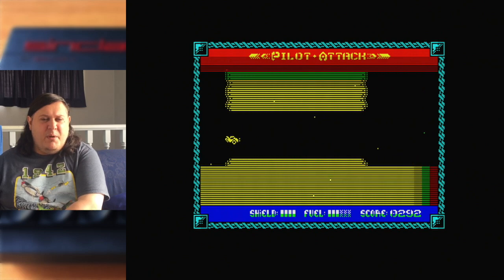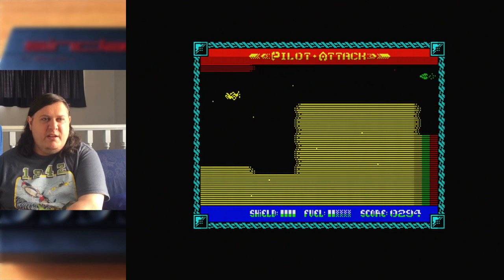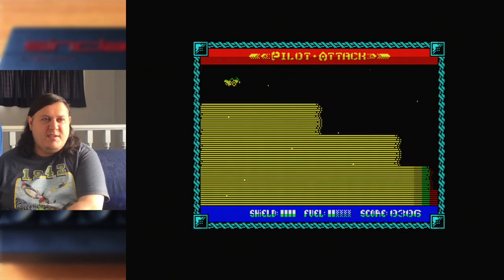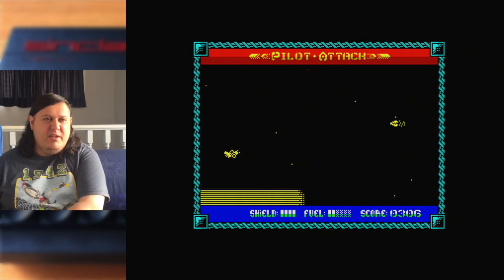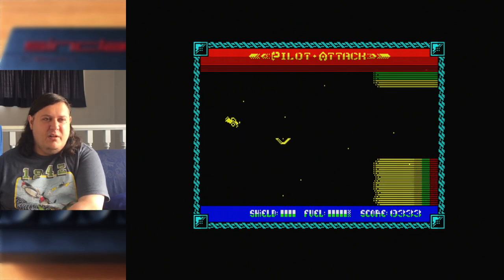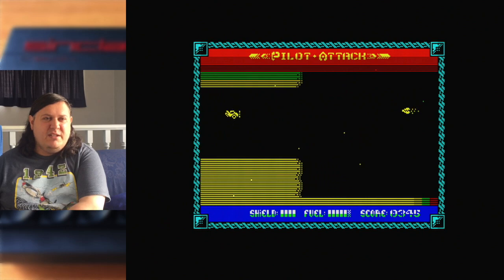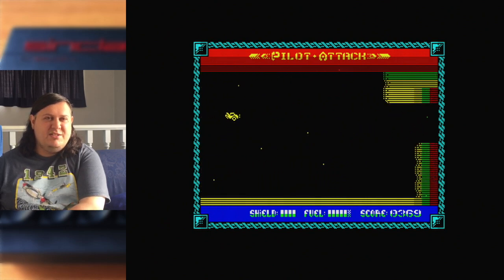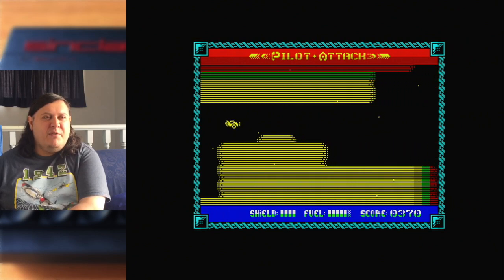It's compatible with both 48k and 128k Spectrum. I'm playing it on my 128k. The big difference — having messed around with it on both, at least emulated — is the sound is kind of really terrible on the 48k version. The beeper sound just is not very good. On the AY chip it actually sounds pretty decent. Obviously keep that in mind if you're going to play it. I only played the 48k on an emulator — I didn't drag my 48 out.